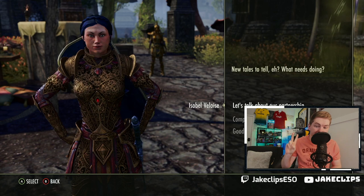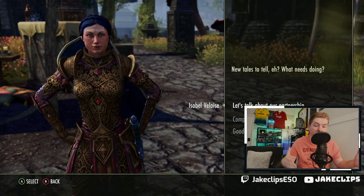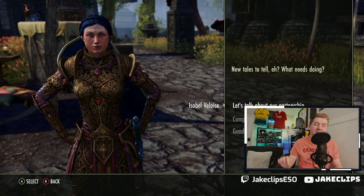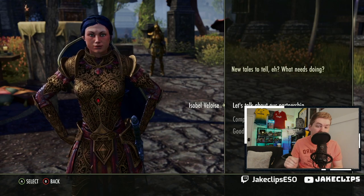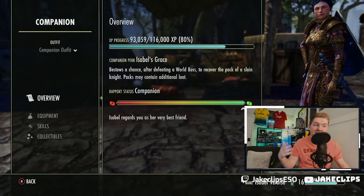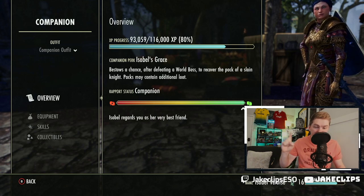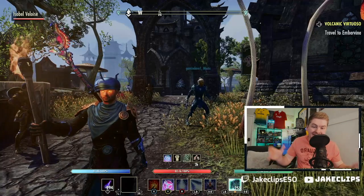ESO is also adding two new companions with Necrom. This is important because players — new, returning, and endgame — are going to have two new companions to gear up, which means companion gear is going to be exceptionally valuable to sell. We talked about this during Market Watch. People are going to be decking out these companions, and companions were a great addition to ESO. It's also a great way to get a new companion — even if you don't have High Isle or Blackwood, the Necrom release gives you access to two companions.